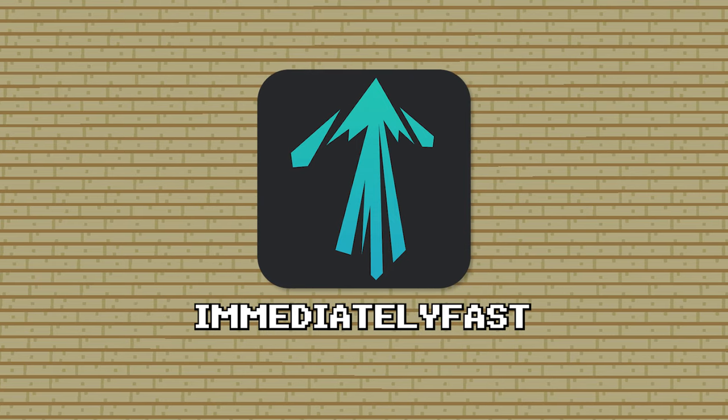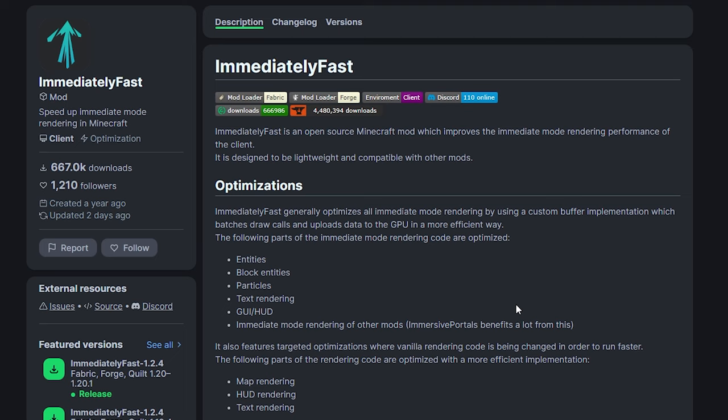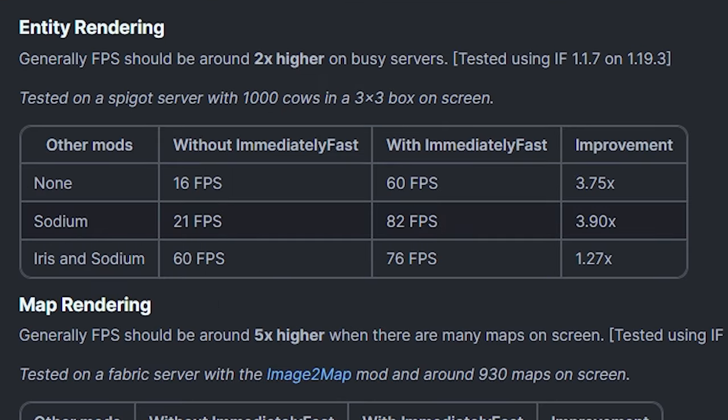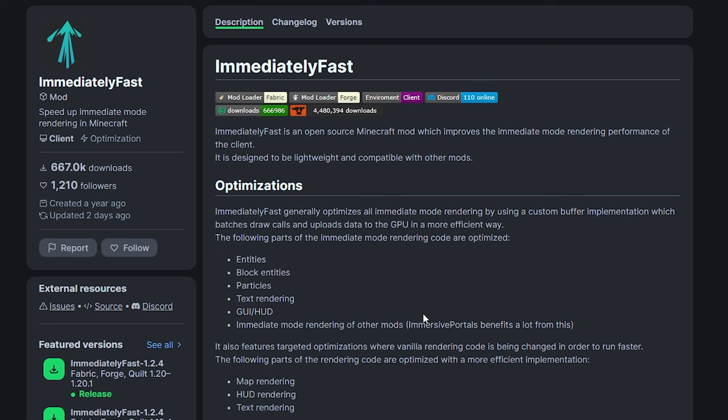Next on the list, we have Immediately Fast. This mod increases certain aspects of the game even more — specifically, it improves the rendering aspect on top of what Sodium already does. Looking at the benchmarks: without any mods, you might have 16 FPS, but with Immediately Fast, you get around 60 FPS — almost 4 times the increase. When using bare Sodium, you get 21 FPS, but adding Immediately Fast on top brings it all the way to 82 FPS, which is incredible. So installing this mod on top of Sodium will improve your rendering and your FPS even more.